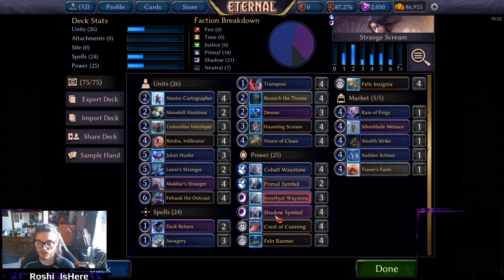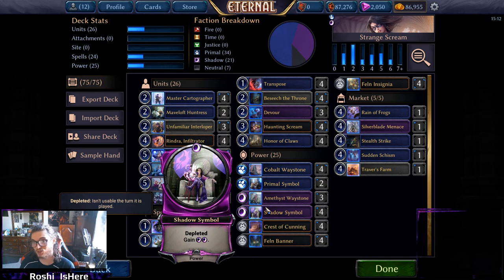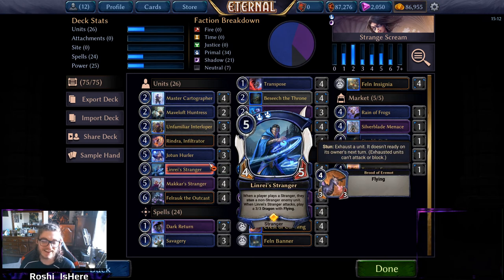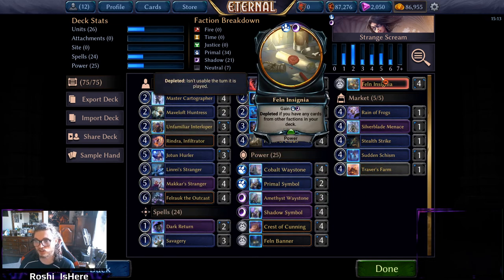For the power base, just a clean 25. We've got Waystone and plenty of symbols, so a lot of our power might be entering tapped. It'll be really great whenever we get access to Syluxes for fine strategies. For now we've got plenty of tapped power, but we don't need it all on curve — we just have a few key turns like turn two and turns four or five where we want stuff untapped, and we have plenty of untapped power to make sure that happens.